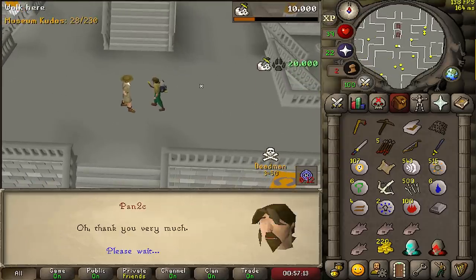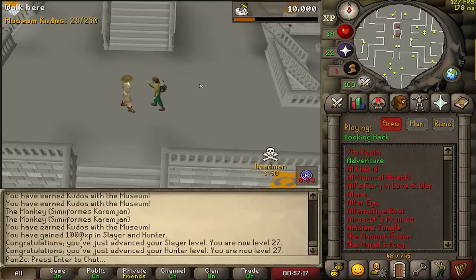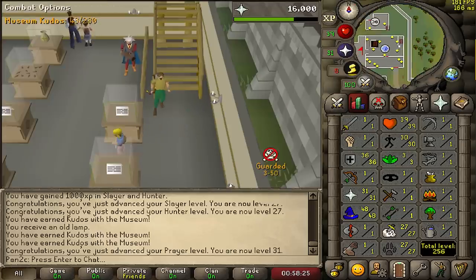G'day Mr. Orlando Smith — can I please get my XP? Thank you very much. We quickly came down to the museum to get the XP done and we also get a free XP lamp. I'm going to use it on prayer since we need to get 52 prayer as fast as possible.